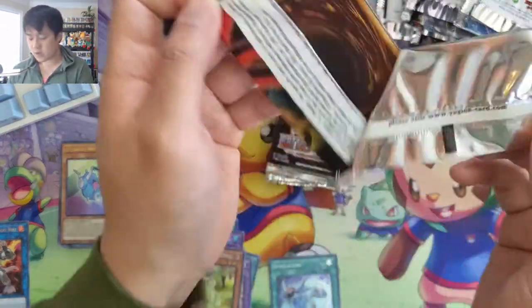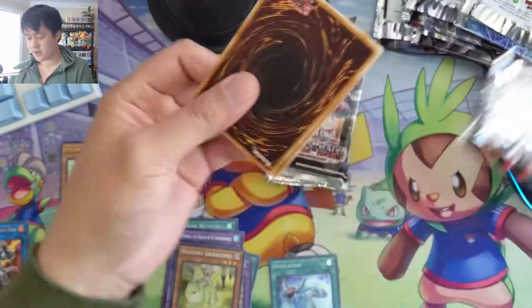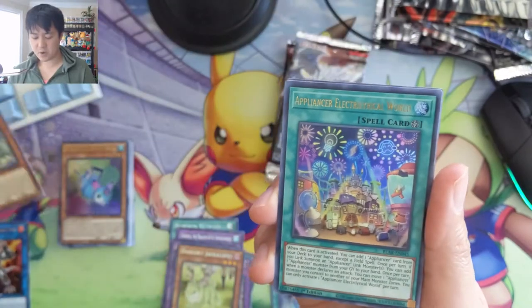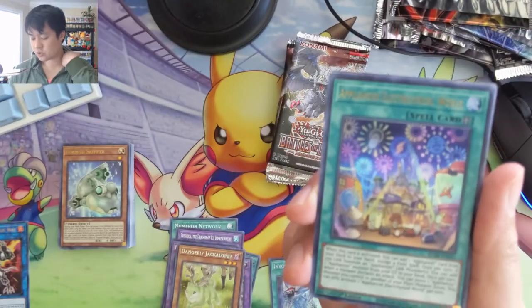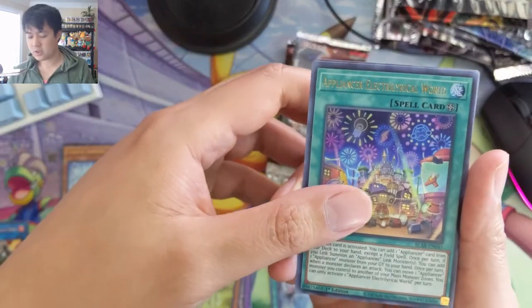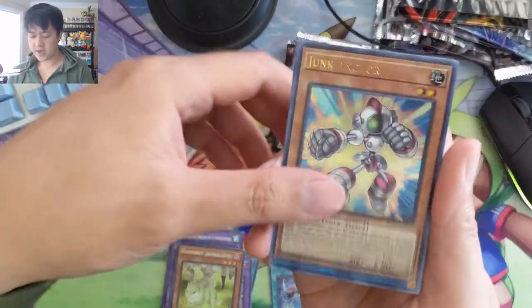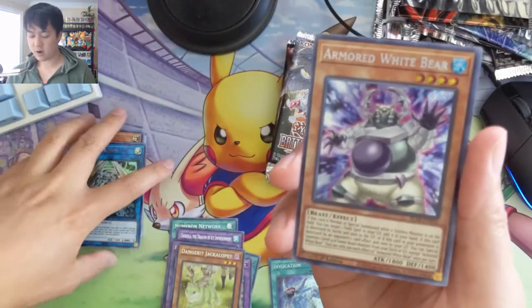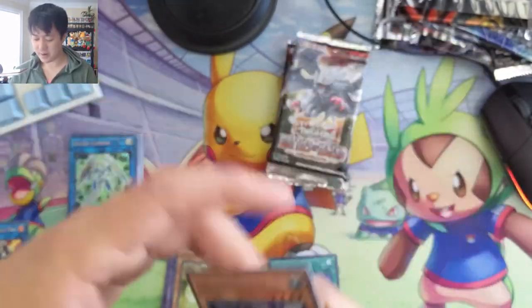As always guys, if you enjoy the video definitely leave a like, and if you're new to the channel make sure you subscribe as well for future content. Appliancer Electrical, Lyrilusc World Legacy, Junk Anchor, Secure Gardener, and then Armored White Bear — we got a bear!